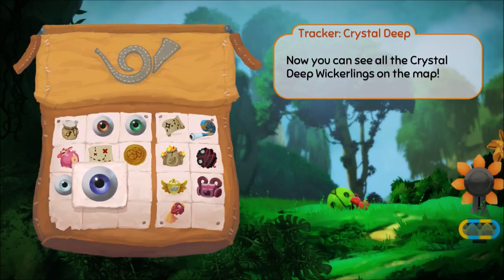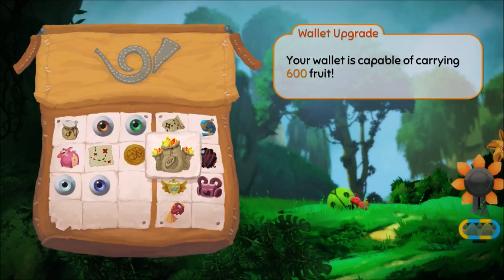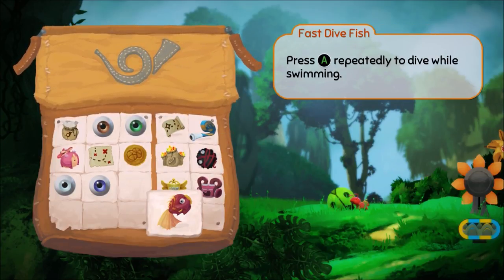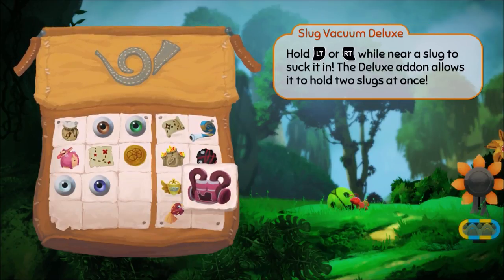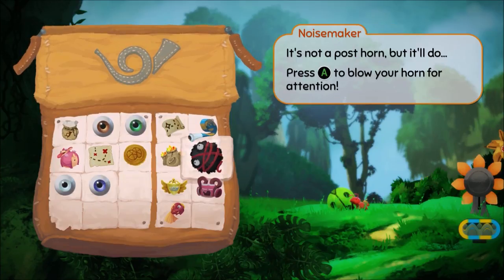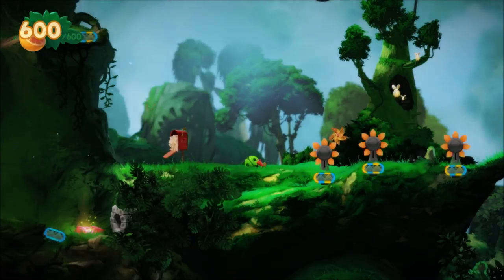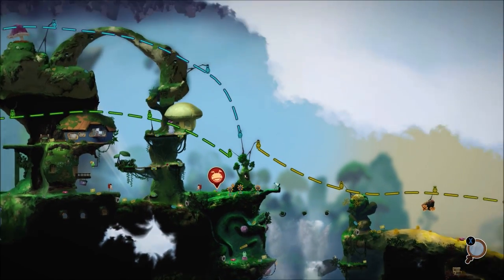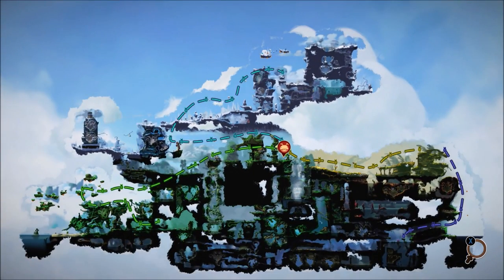There are different upgrades you get — you can see they show stuff on the map so you can see all the collectibles, which makes it a lot easier. There's the wallet you get up to 600 for the achievement, you can learn how to swim, and you get the vacuum. You also get the horn at the top, which you're going to be using a lot — you have to use it a thousand times for an achievement. That's how you break things open; you press A to toot your horn.